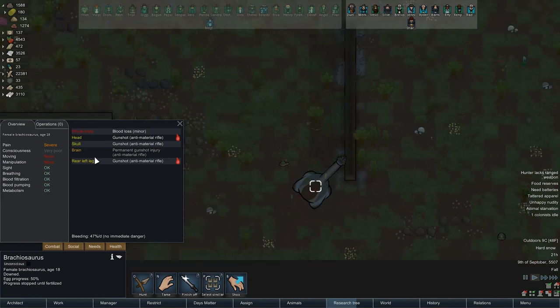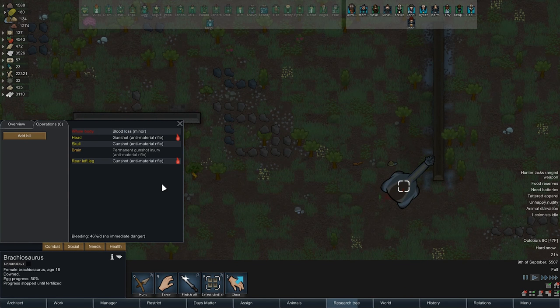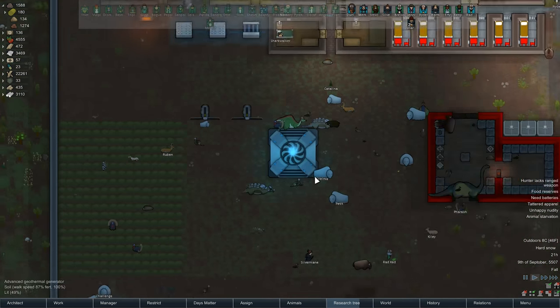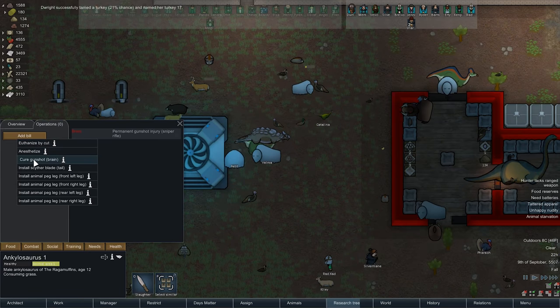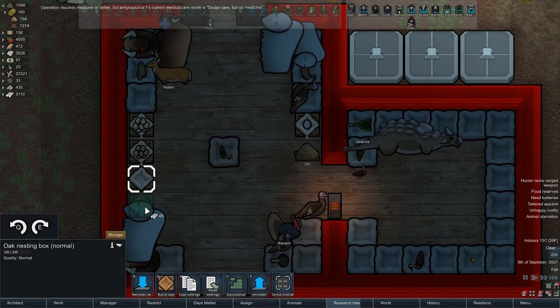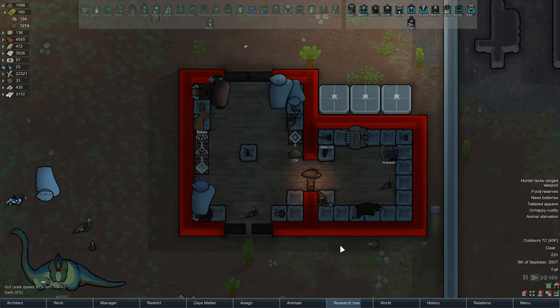At least we've got an unconscious Brachiosaurus we can euthanize by cut. You could also try to cure its gunshots — even the gunshot in the brain. Maybe if we tamed it, but I'd rather just go ahead and have it for dinner. We need to make sure we have a spot for Brontosaurus eggs, because apparently we might be growing some Brontosaurus as well.